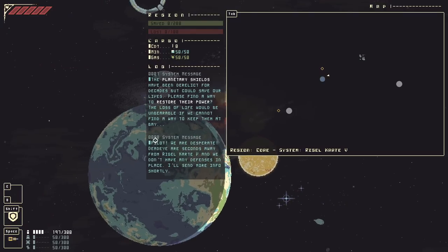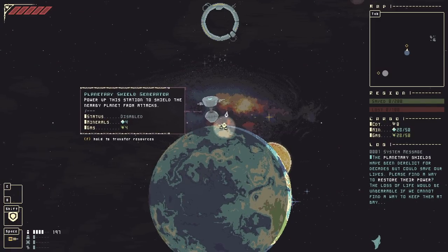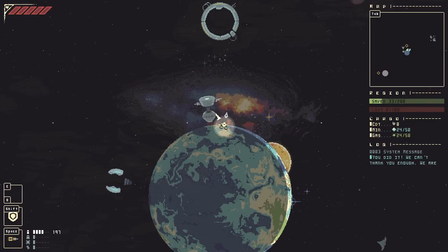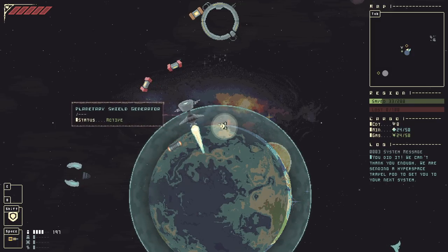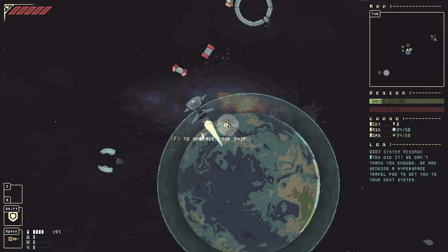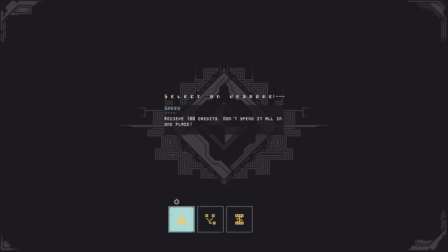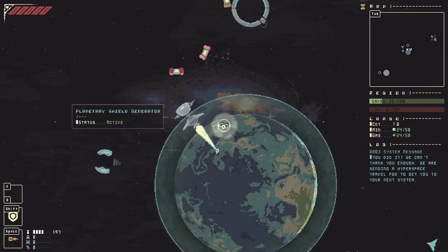It looks like there's just one planet we need to activate, so we'll go ahead and do that. Everything in the game functions with the F key — if you're interacting with anything, you're pressing F, either tapping or holding down. Every time we activate a planetary shield generator, it's going to drop a bunch of loot. Right here we've got ship upgrades — we can get 100 credits, Efficient Energy Routing, or Integrated Systems, which fires a laser when you activate a ship ability. Let's try that one.